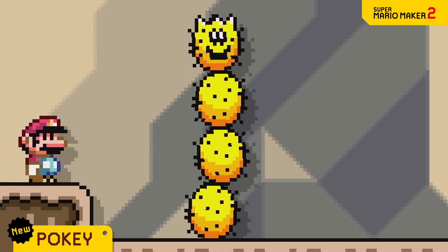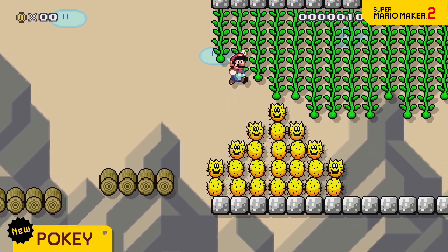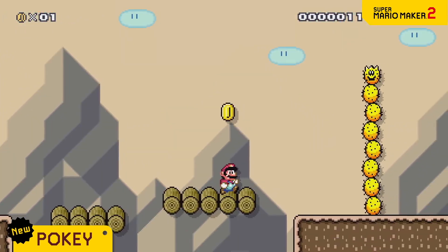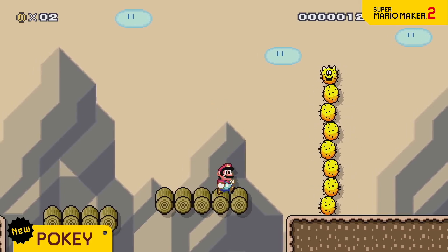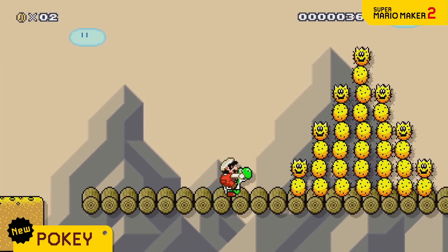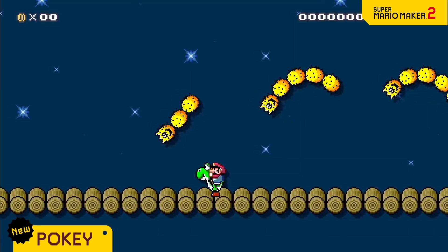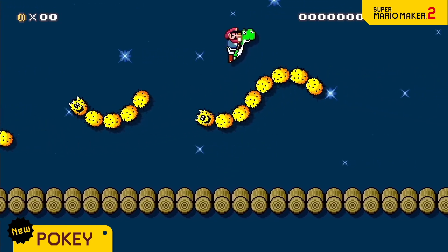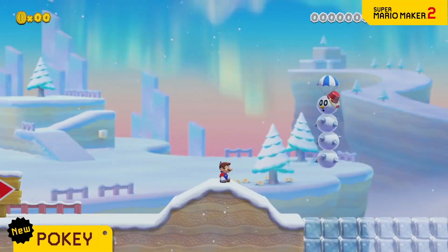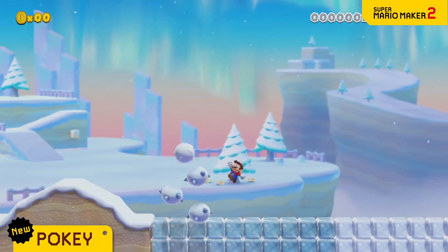Next is Pokey. Made up of spiky spheres, this cactus-like foe poses quite a threat. You'll take damage if you touch its spikes, so the tall ones can be a challenge. A fireball will do the trick. Yoshi can also stomach the prickly Pokey. In night mode, Pokey will take to the skies. Give it wings and it'll home in. The snow theme turns Pokey into a snowman — step on one, and you're in for a snowy surprise.